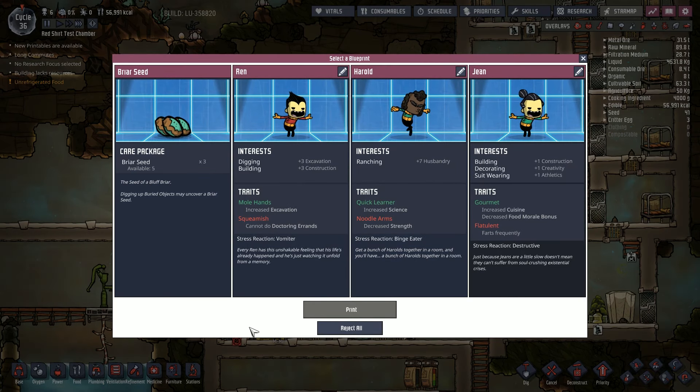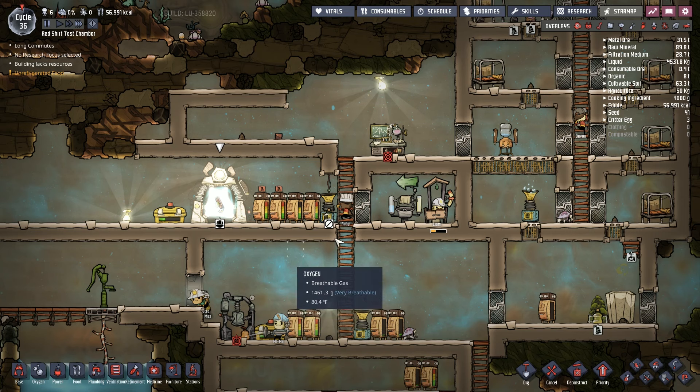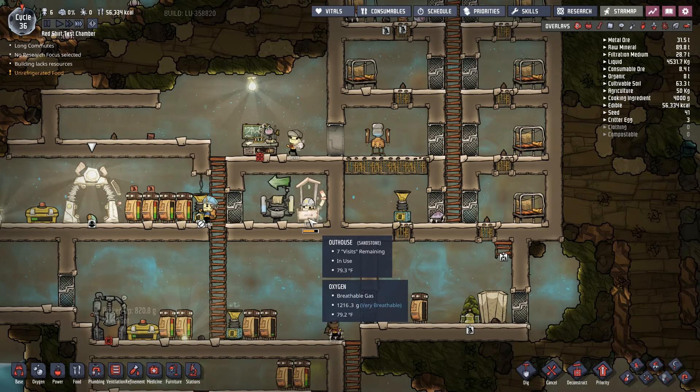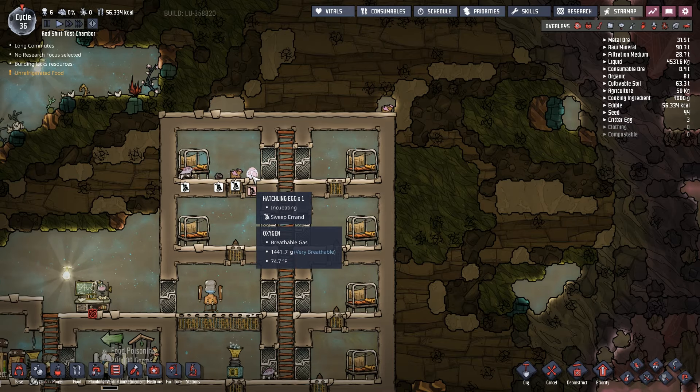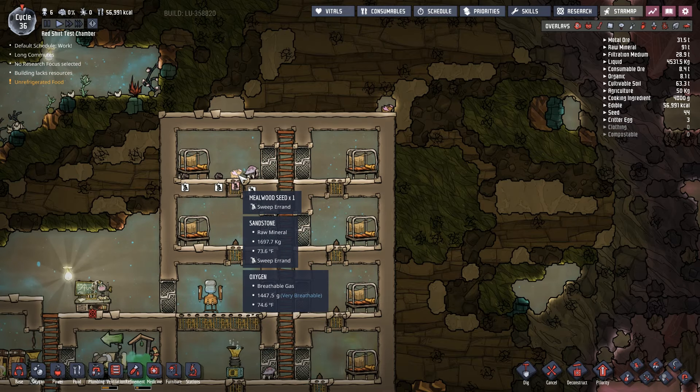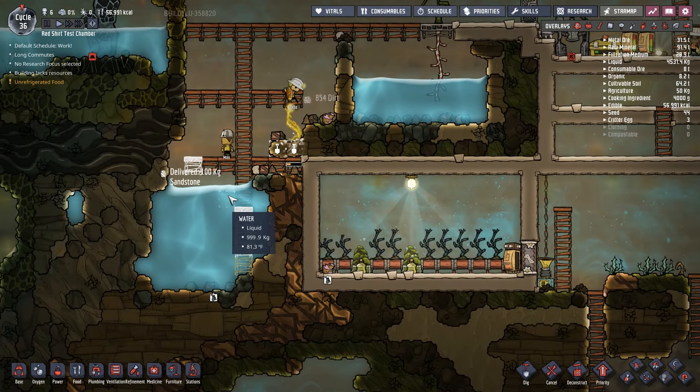Alright, we got a blueprint here. If we were doing farming, maybe we'd grab this guy, but for now I think we'll just take the care package there. Let's slow things down just for a second. That is a hatchling egg — don't know if we really want that, but we got it.